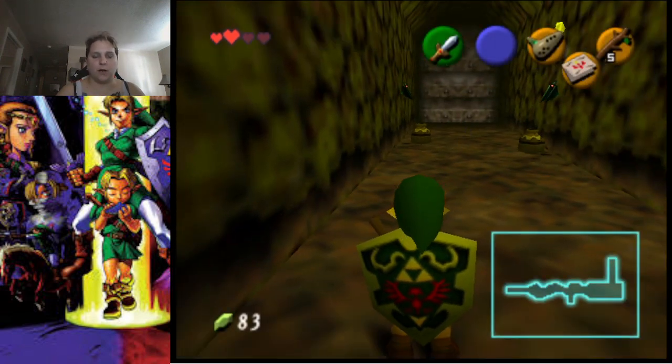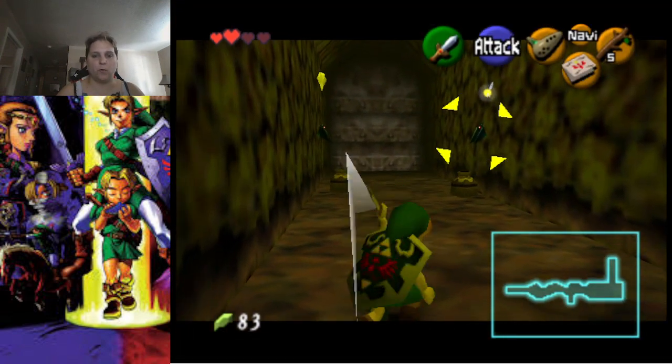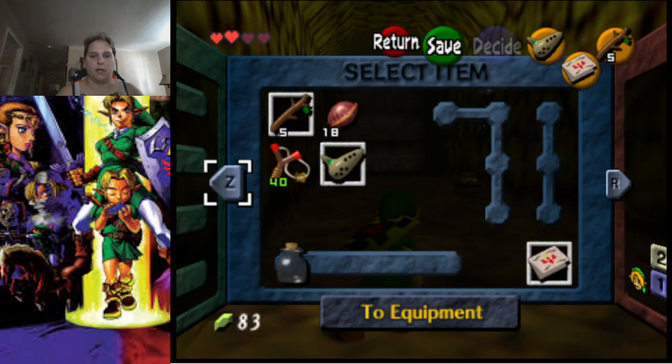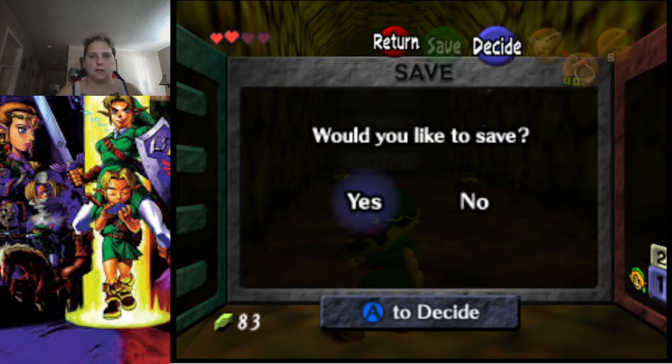Alright, so we have these enemies that we can defeat for keys. We are going to go ahead and eliminate said enemies.